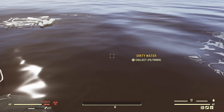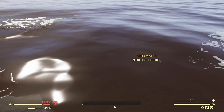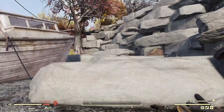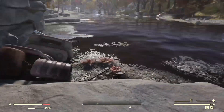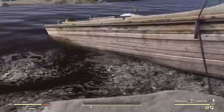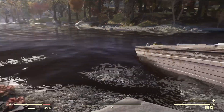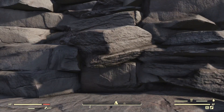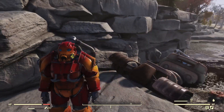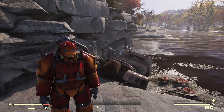So with the water filter you can get purified water. The problem is, by the time you get that plan, get the Fertilizer, and get the Bleached Dogwood, you're probably already gonna have a couple of water purifiers in your camp. So is this one of the most useless things in Fallout 76? Definitely — probably the most useless one. I just can't see who's gonna use it or why. It just takes too much effort to get everything needed to craft it. Let me know your opinion in the comments, and thank you very much for watching. See you guys in the next one.